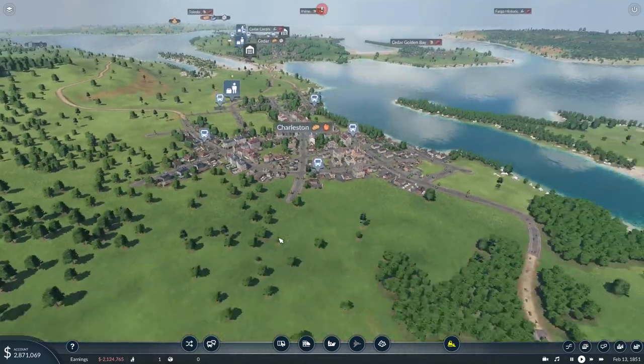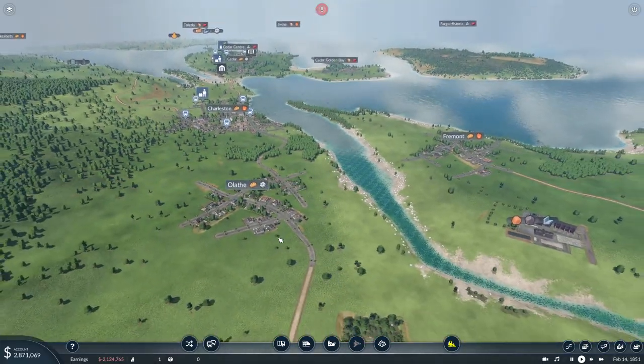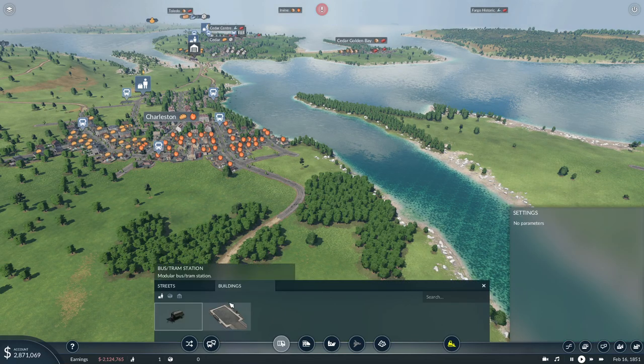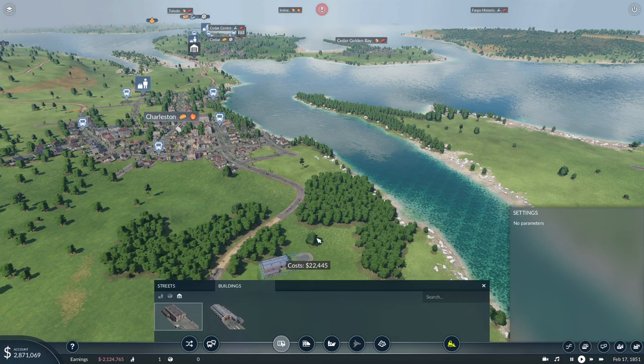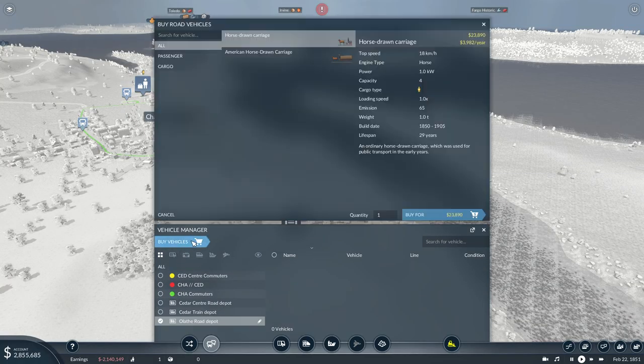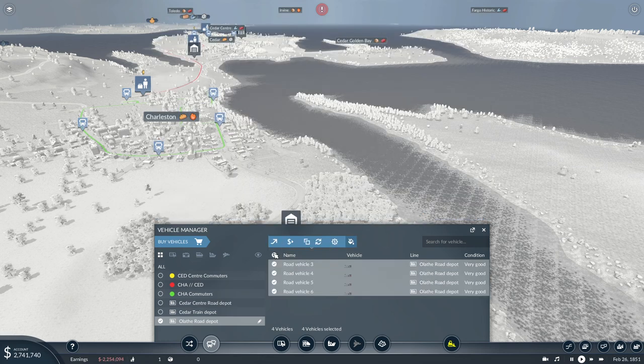This one, since it's a bigger line, should be serviced by more. They are going to take forever until they come here. Let's put another road depot — somewhere along these lines, somewhere where it's cheap to connect. 15,000 — there's the ticket. Buy vehicles — horse truck carriages, we buy them, and they are going to go for Charleston Commuters.